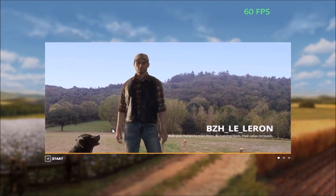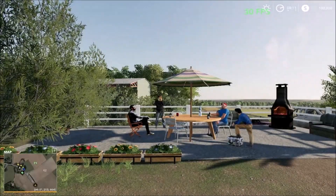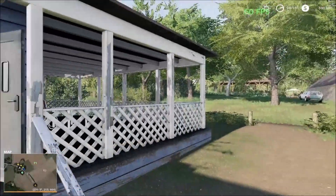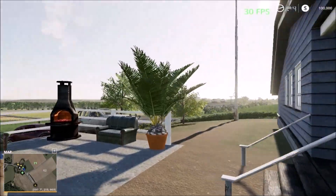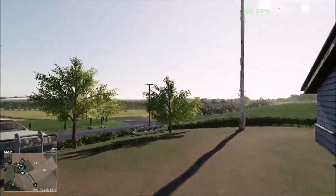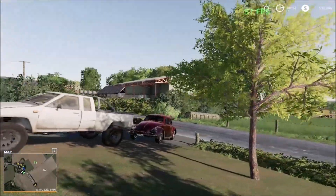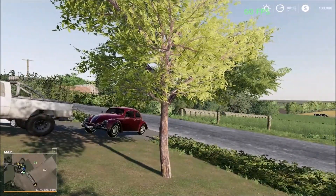Hello everybody and welcome back. Today I'm going to showcase a new map and the name of the map is on the screen. When we start the game, we start off at the main farmyard close to the house here. Yeah, this is the main farmyard. As I walk out, the road is here and the farmyard is on the opposite side.